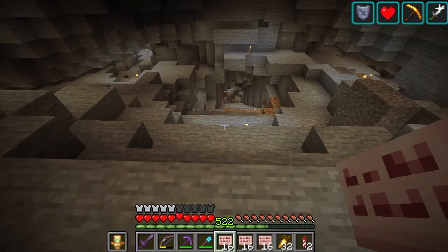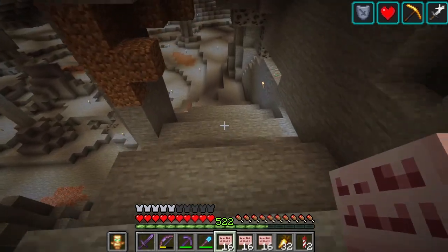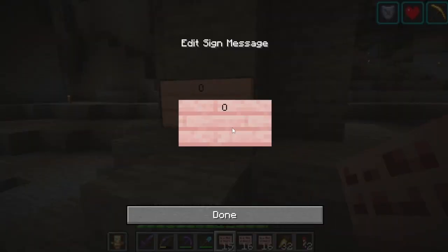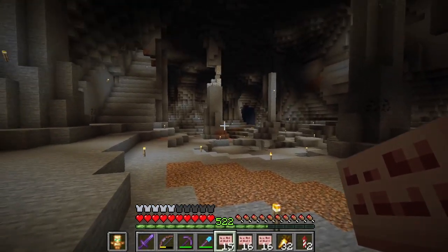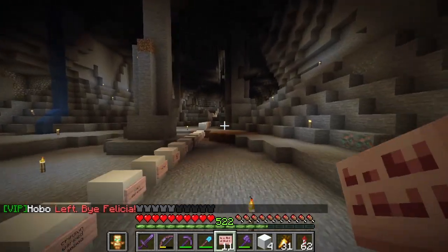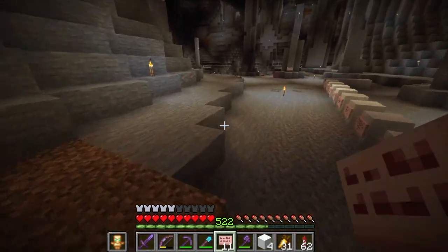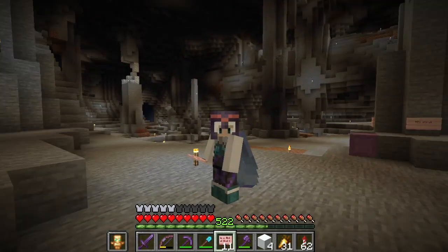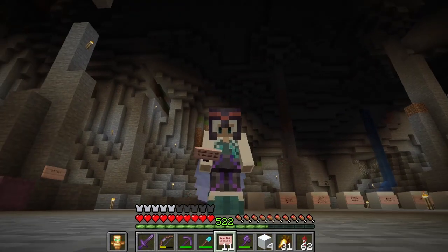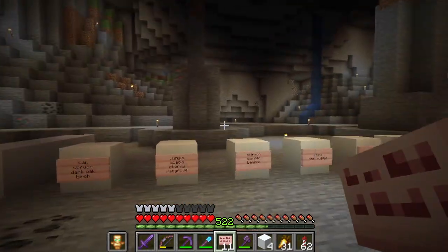I first want to start laying out some of the storage area. I don't think we'll be building a full system today, but I want to have an idea of where I'm going to be putting things. I want my inputs to be kind of at the corner here, so I think we're going to have bulk storage going that way and then multi-item storage going this way. The beauty of a multi-item system is that you can sort 54 types of items into it, and they'll be processed through the sorter and go into several sets of chests underneath — I'll probably do like four tall.